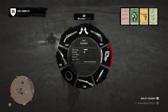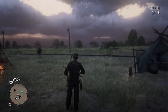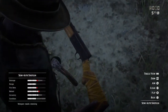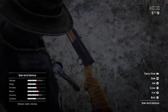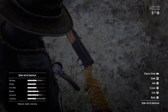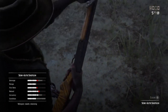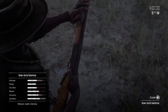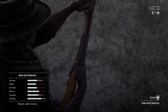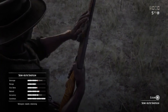Most importantly, always clean your guns. You don't have to go to the blacksmith to do it. Once the gun condition indicator turns red, it starts affecting how much damage your gun does and how it operates. Always check the guns you use the most and clean them regularly so they're putting out maximum damage when you need them.